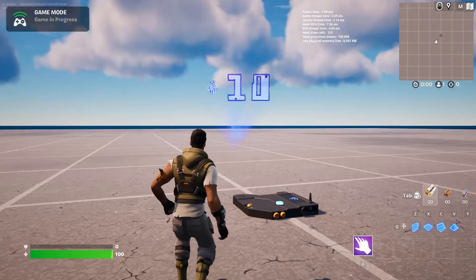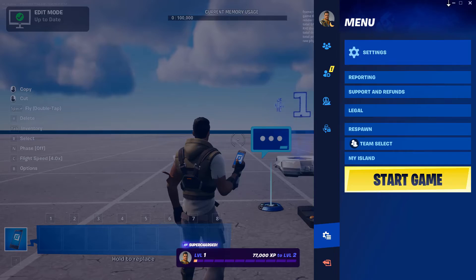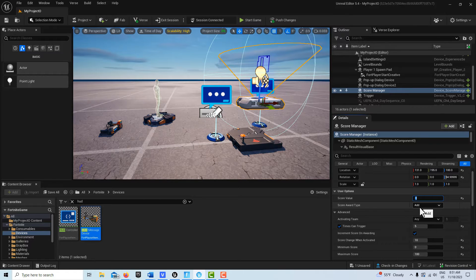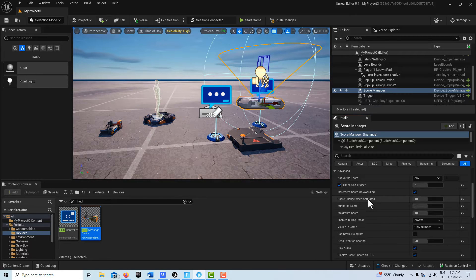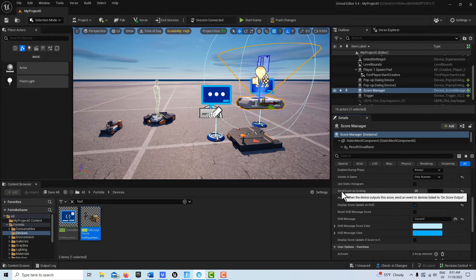The issue is: if I put the score value in, see how it's already set to 10 — that's the problem. What you can do to get around that is just turn that to zero. This is what was messing me up. We set the score award type to 'add,' anybody can activate it. If I was going to have five questions, the max number of times it could be activated would be five. Increment score and awarding: yes. So we're adding 10 points every time using the increment method down here.